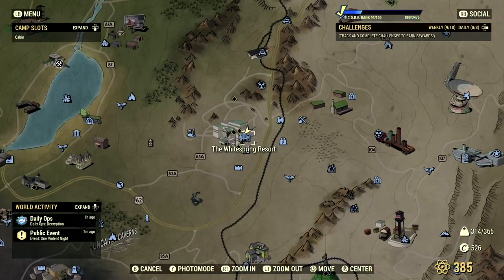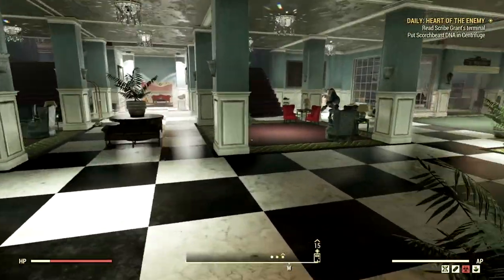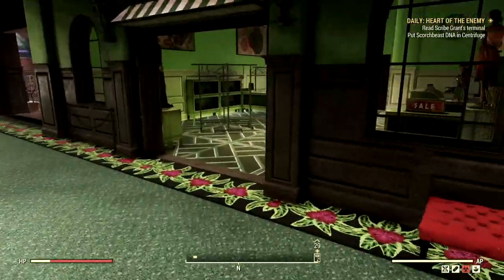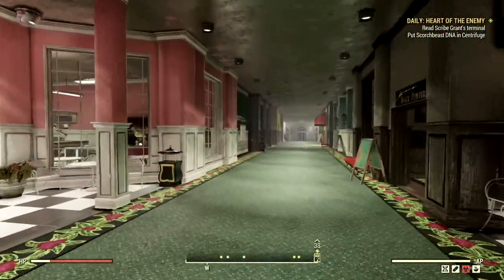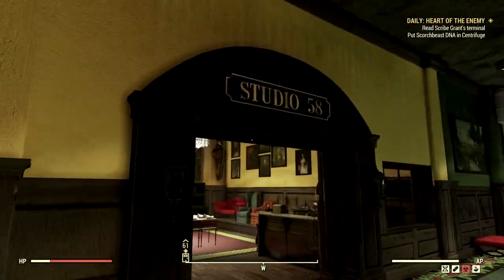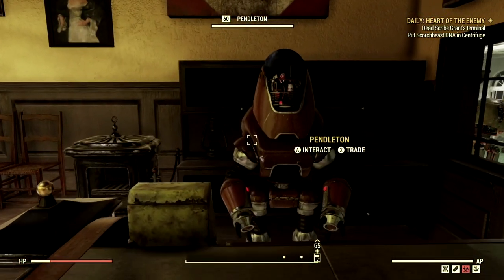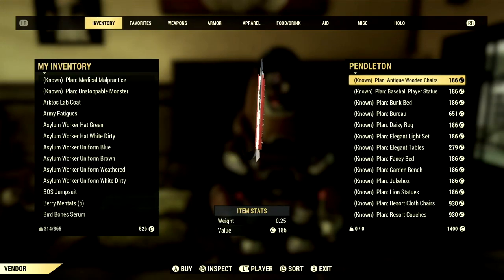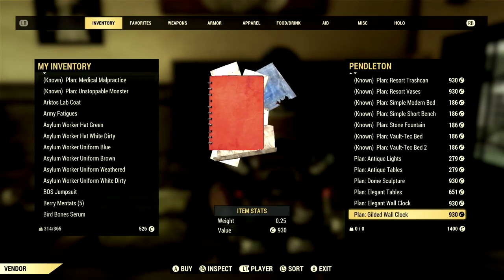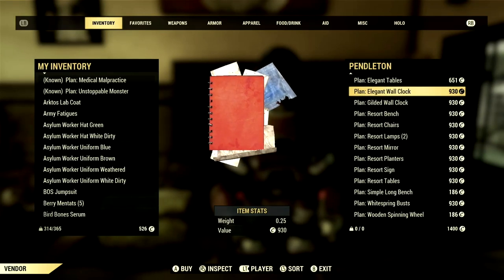Next up, we're heading back to the White Springs Resort. This time, go downstairs to where all the vendor bots are. There's a giant shopping center with goods, medicine, and outfits, but what we're here for are rare plants. Head all the way down and to the left to Studio 58, where a robot named Pendleton sells a ton of rare plants for your camp — and they're super cheap.